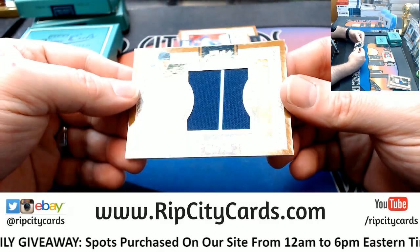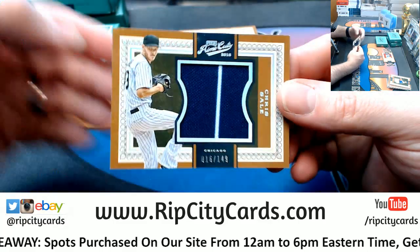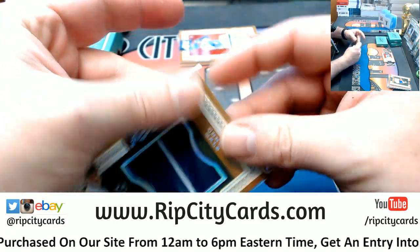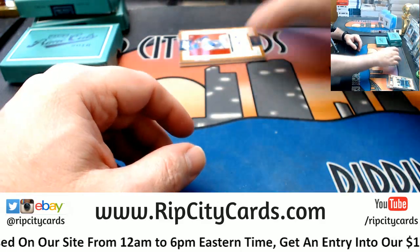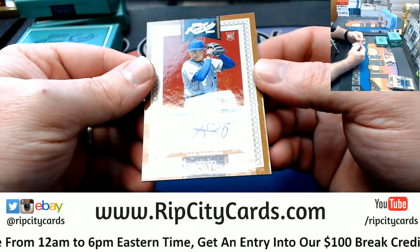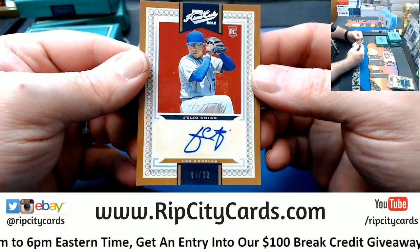That's a crisp pull. 16 out of 49, two color jumbo. Dodgers — Julio Urias rookie autograph, four out of 99.